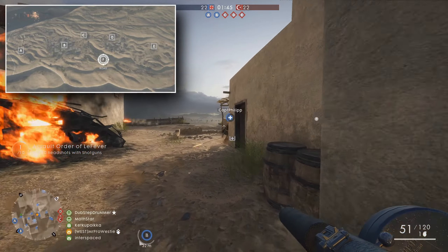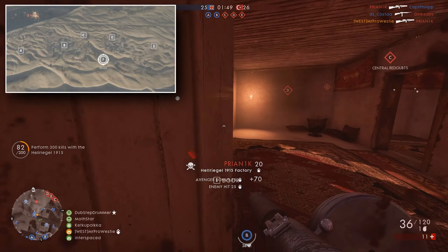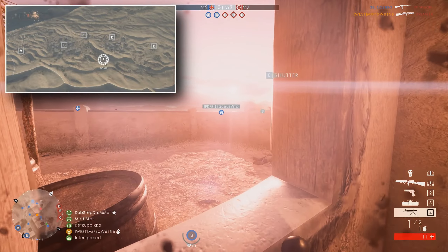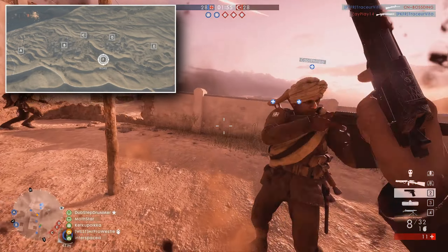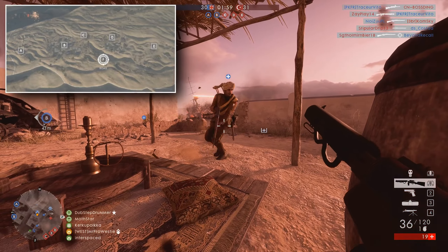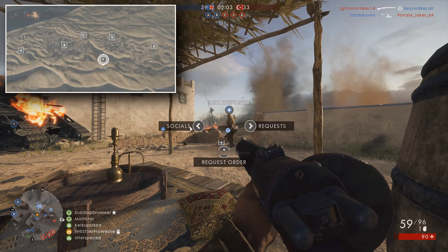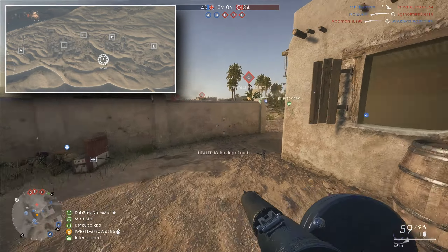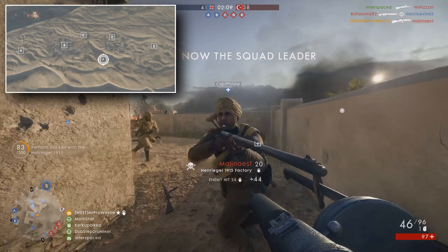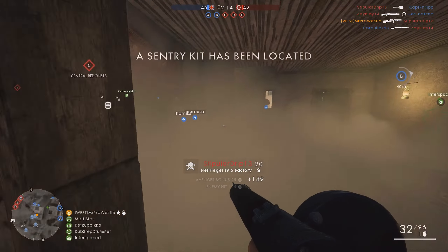The capture radius of the new C flag location is massive. DICE's next move was to allow the Behemoth to have a proper effect on the gameplay of the map, and here it now does that. Here on Suez, before these changes, the Behemoth couldn't actually interact with any of the flag zones along the train track, but now it can. This gives the losing side a little bit more hope of being able to brute force their way back into the game, providing it isn't already too late.